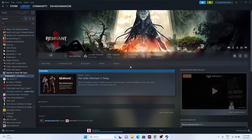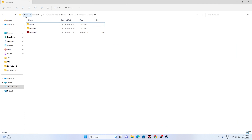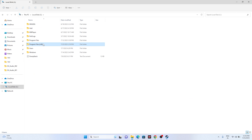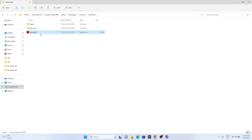Next, try launching the game from the installation folder instead of from Steam. Right-click the game in Steam, go to Properties, then Installed Files, and click Browse — this takes you to the installation folder at: This PC > Local Disc C > Program Files (x86) > Steam > SteamApps > Common > Remnant 2. Launch the game from there, and it worked for most users.